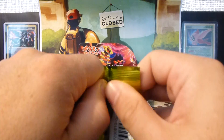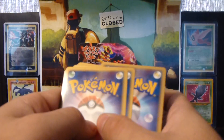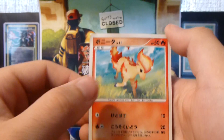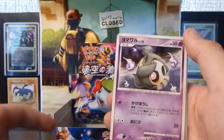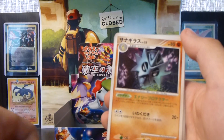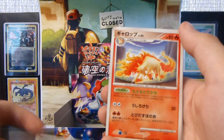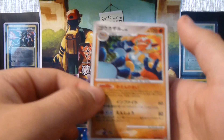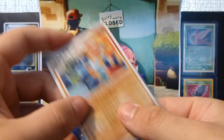Second pack. Alright, so we have a Ponyta — I really like a shiny Ponyta, but I don't think it's in this set. Onyx, Duskull, Phineon, Pupitar, Sableye, Greatball, Metal Energy, Rapidash. First rare: Gengar. Second rare and an Infinite Hollow. So it's my first double of this, so I've got one for trade now.